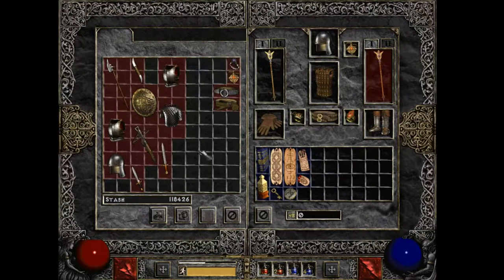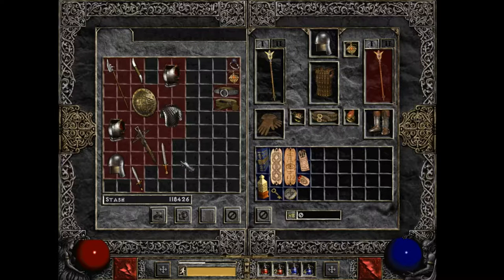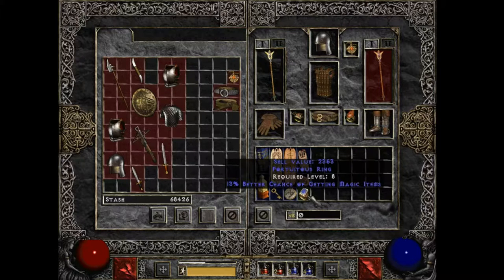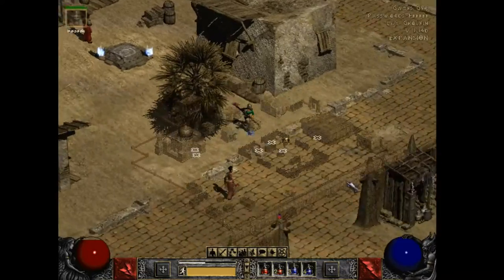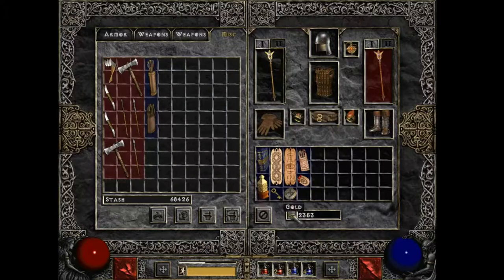I'm going to gamble with Larzuk. I like Larzuk — he's fun and always gives you really good stuff. On the other hand, I'm not sure gambling with him is a particularly great idea right now. My rings kind of suck, so I'll gamble a ring. Better chance of getting magic items, but that ring is not particularly good. In my experience, out of gambling with all the vendors in each act, Larzuk tends to get the best stuff, though I'm not sure why.